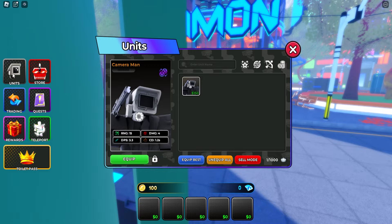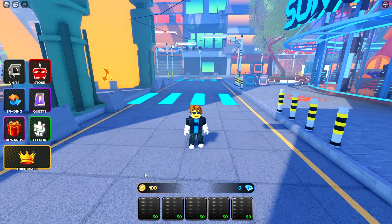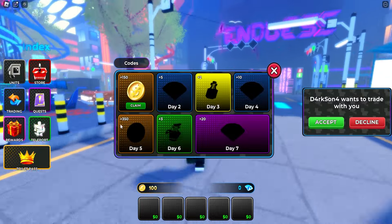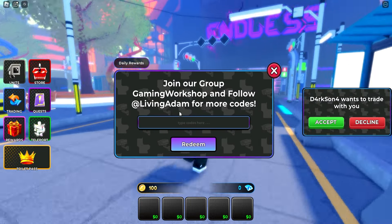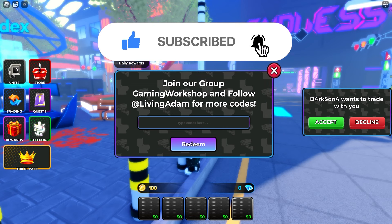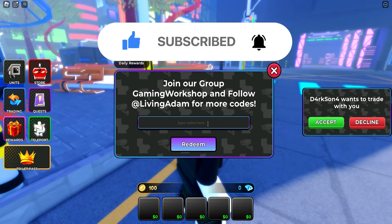Let's go straight ahead to the codes. If you want to redeem codes, move your way over to Rewards and click on Codes right here. Here you can redeem all the different codes I'm gonna be showcasing in today's video. If I go too quickly, make sure to pause the video and take your time to redeem all of these codes.